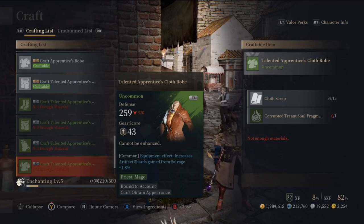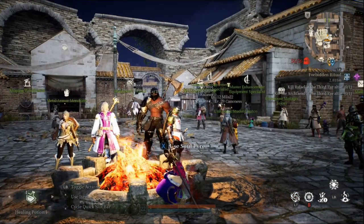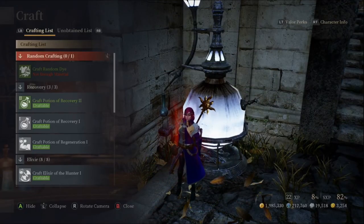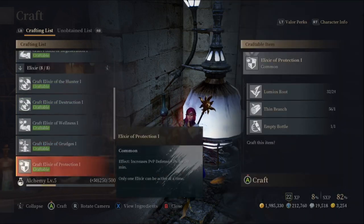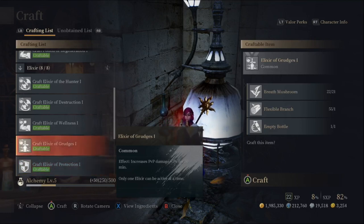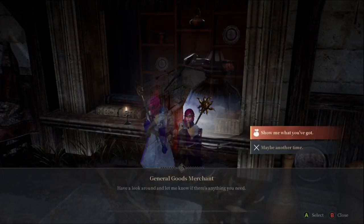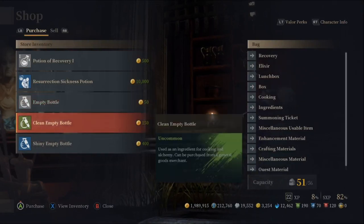Now let's take a look at each of the crafting stations. You can find them in any major city and even in some of the encampments, such as the amphitheater in the beginning area. Starting with alchemy, this is how you're gonna craft your various recovery potions. You're also going to be able to craft elixirs, which provide you with various buffs for a certain period of time, generally 30 minutes. In order to craft these elixirs, you are going to need to purchase an empty bottle. You can find these empty bottles at any general goods merchant, which you can usually find in the major cities and even some of the various encampments.